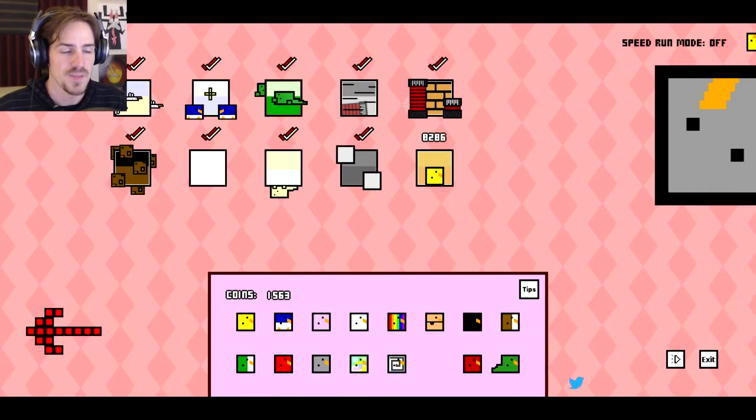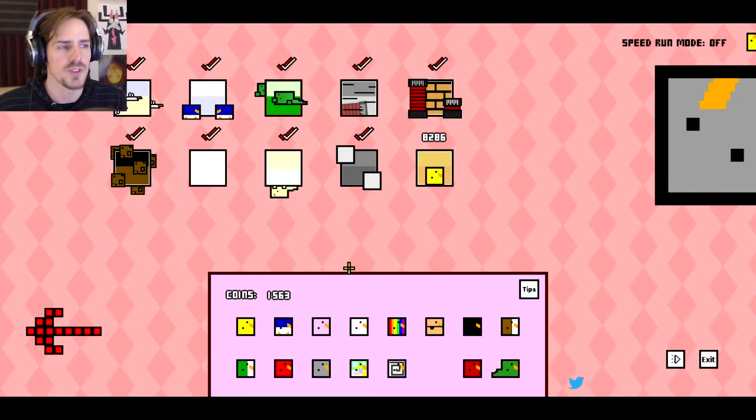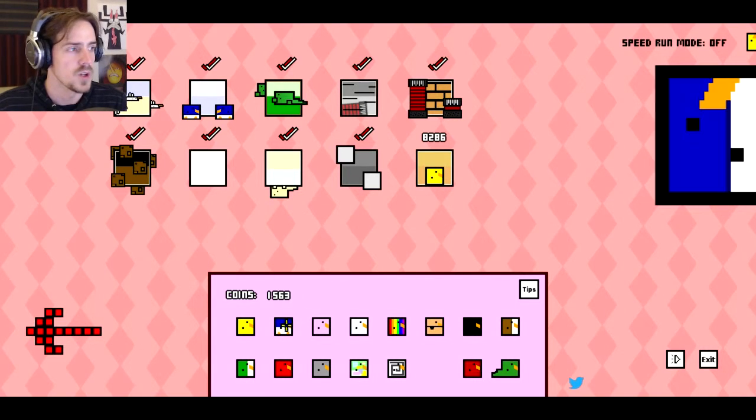Basically you can look at the hints for the levels, and those will tell you how to do the perfect scores — they won't really tell you about the secrets. Sometimes doing one gets the other, as is the case with this one. To do this, you have to purchase the penguin suit, which you'll almost certainly have gotten enough coins in the first level to buy, and you equip it. So we are a penguin — a penwing.